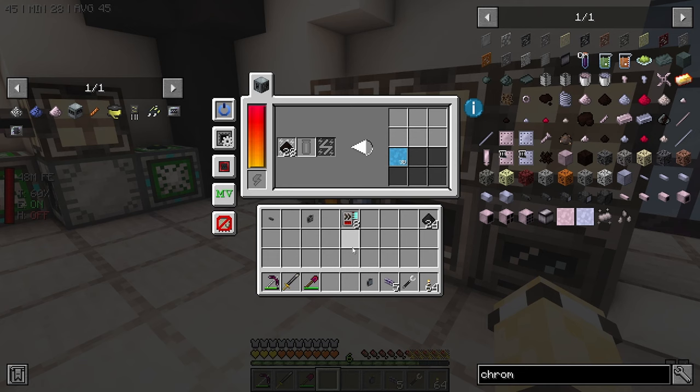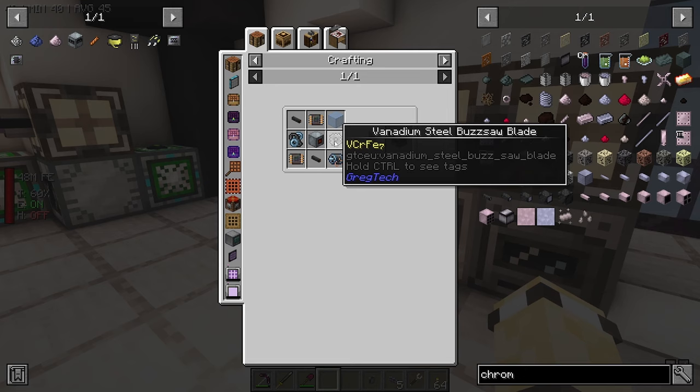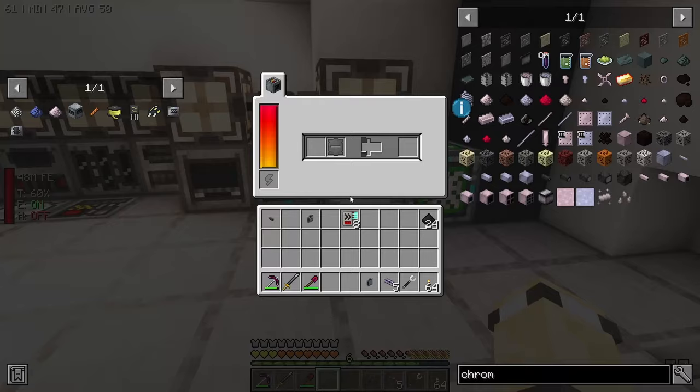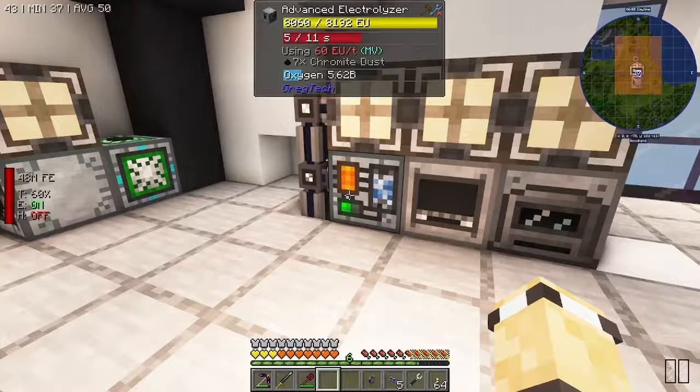The entire reason we're doing this is so we can make the vanadium steel buzz saw, which you need for the MV cutter. I think I've got everything else crafted already, it's literally just waiting for this. I think we'll put the vanadium through our extruder once we've got one - and there we go, there's the chromium.